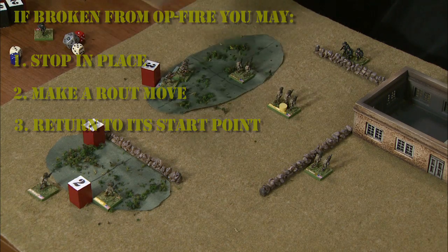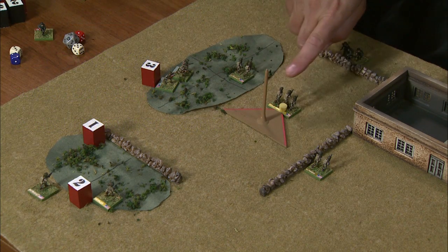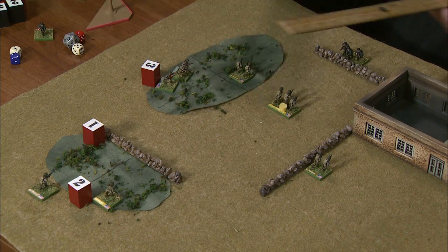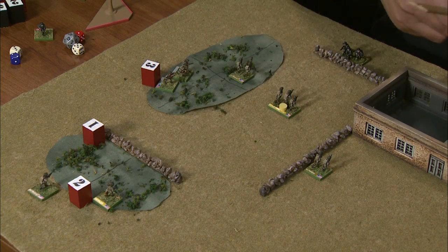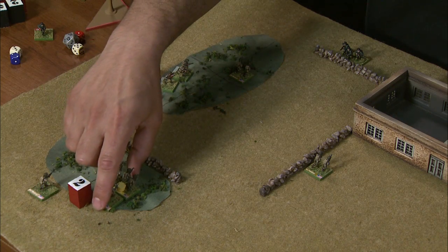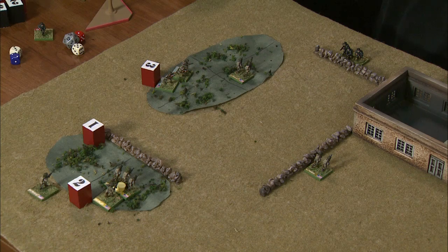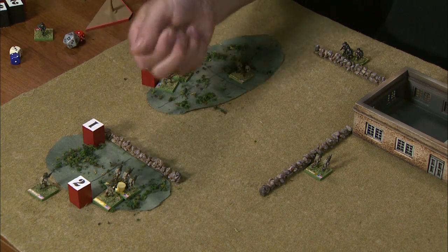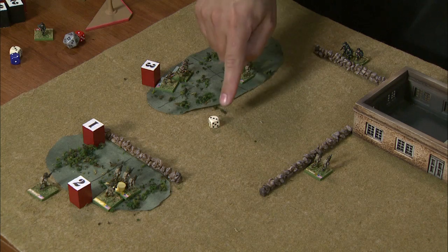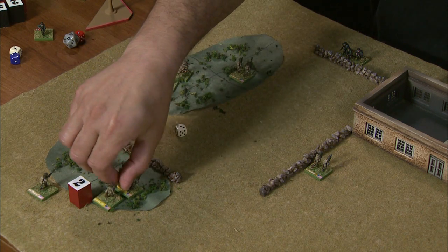These guys are going to choose to make a route move. They have to move away from the direction of fire, 45 degrees left or right. He's going to move back to contact his leader — fall back and hit a rally point where the leader is. This American squad has so far only conducted a move action. It can now conduct its rally action. Since it's touching a leader, it will rally with the leader's morale. A three — that's successful because these are elite paratroopers. So the American squad has now rallied.